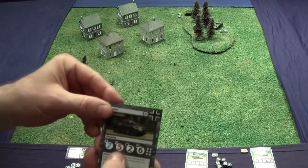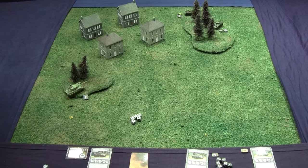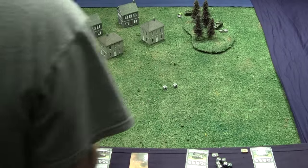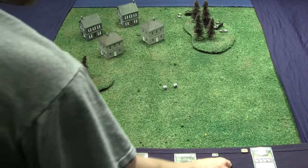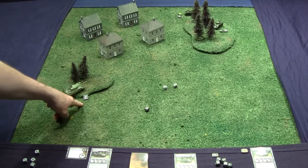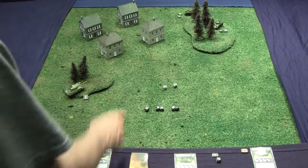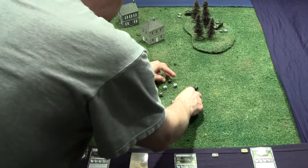The Panther shoots at the Sherman in the woods — five attack dice, rolling for fours, fives, or sixes. He gets a five and a six, so two hits. Did he do any damage? The Sherman gets to roll defense dice: one base die, plus two for the Panther moving twice, plus two for the Sherman moving twice, plus one for being in the woods — rolling for four, five, or six. He gets a six.